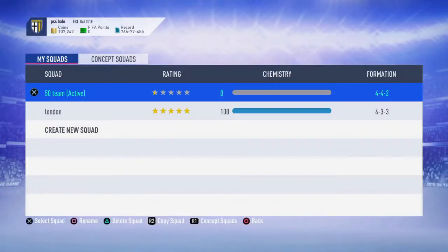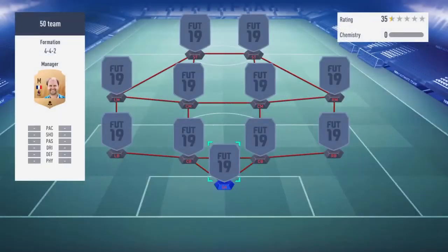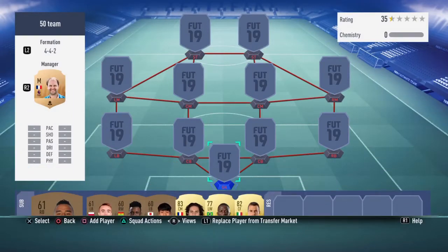Hello guys and welcome back to another FIFA 19 video. Today I will bring you the best 50k team on FIFA 19 Ultimate Team. It's a hybrid of four different leagues with OP players all over the field, so without further ado let's get going. The formation that we're going to use just to link them is going to be the 4-4-2 first variation.